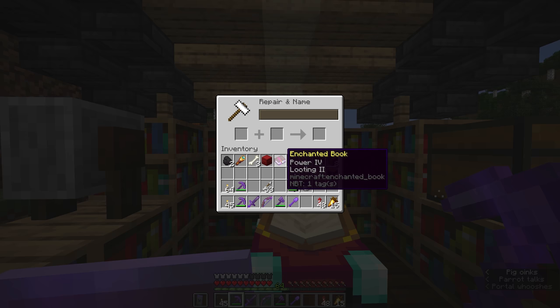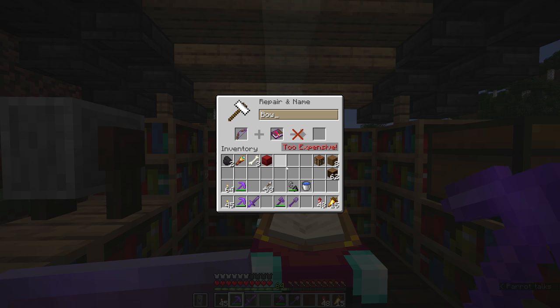In some cases, you might be able to combine a different tool with a different combination of enchants, but if a straight-up repair has become too expensive, it's probably time to either make a new tool or invest in some mending books.